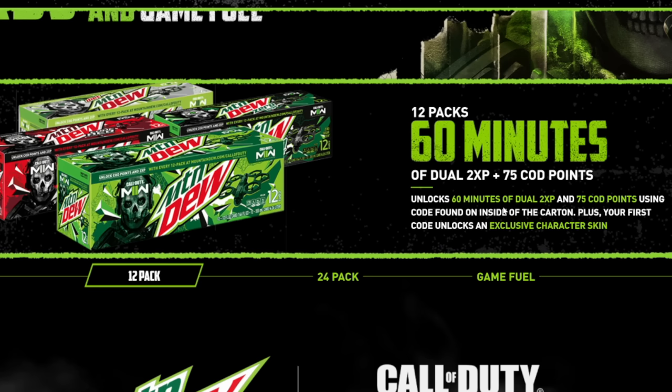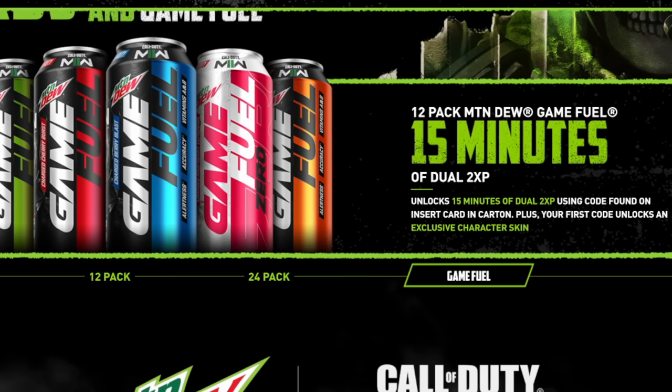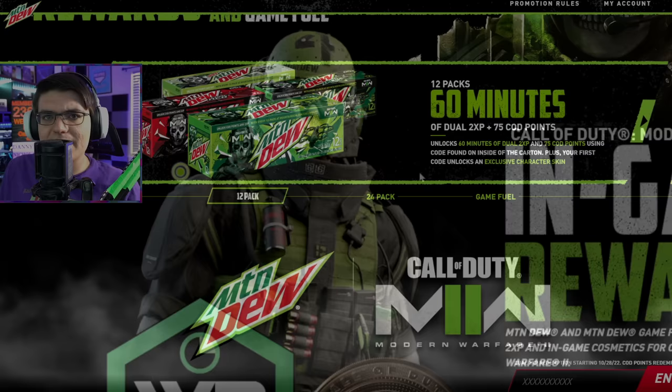If you buy the 12-pack, you get 60 minutes of dual XP, 75 COD points, and the same exclusive character skin. For the 24-pack, you get 120 minutes of dual XP, 150 COD points, and the exclusive character skin. For the multi-packs, the code is going to be inside of the packaging. You can also get the 12-pack of Mountain Dew Game Fuel, which gives you 15 minutes of dual XP and the exclusive character skin. Basically, the bigger you buy, the more double XP and COD points you get.